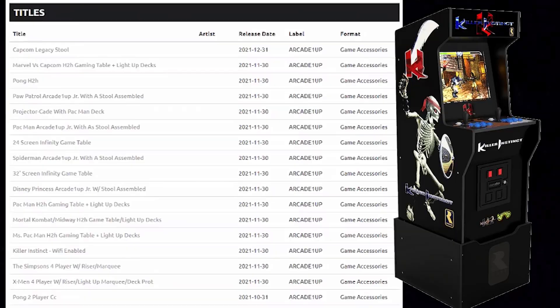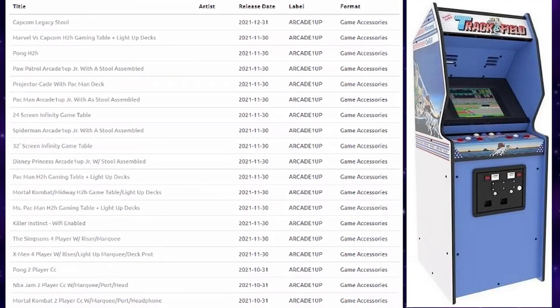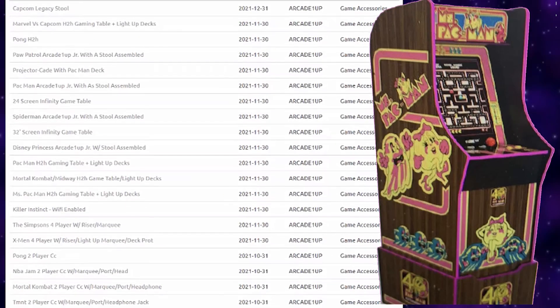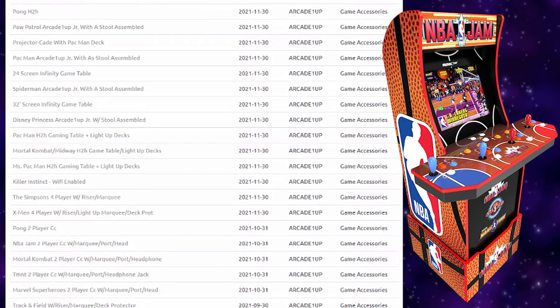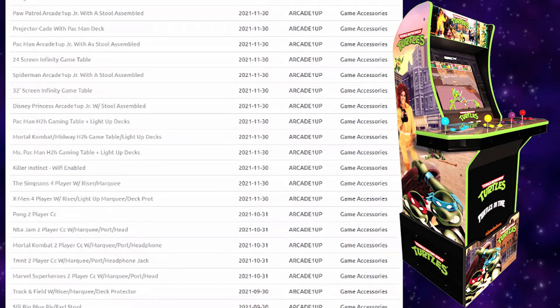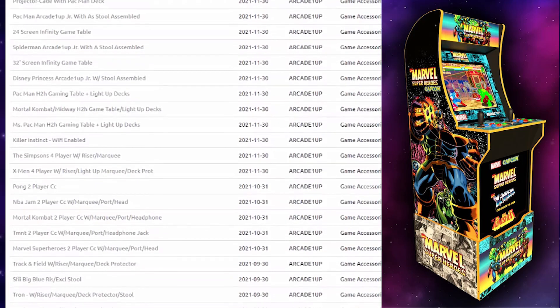Welcome back to Greg's Game Room. You've probably heard the news by now of the leaked Arcade1Up cabinets, and if these leaks are true, we've got quite a few interesting cabinets coming out soon. Some of those highlights include Killer Instinct, The Simpsons game, Track and Field, Tron, an upgraded 40th Anniversary Ms. Pac-Man, X-Men, NBA Jam, Mortal Kombat, Teenage Mutant Ninja Turtles, and the Marvel Super Heroes cabinets with lit marquees and headphone jacks.